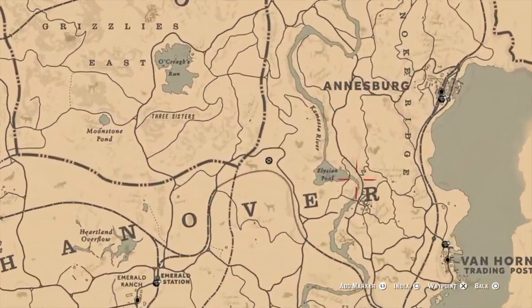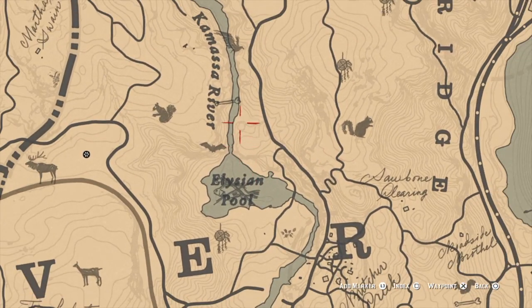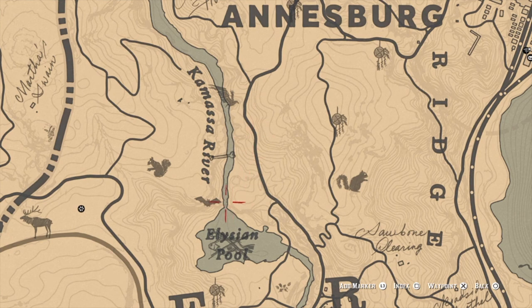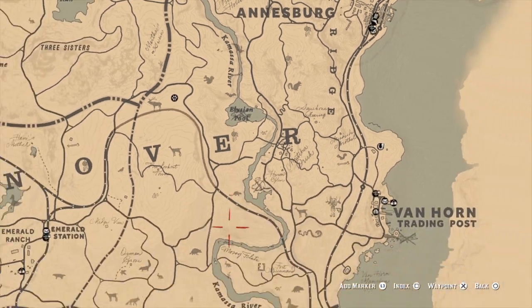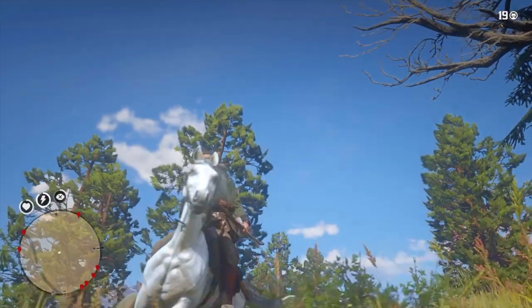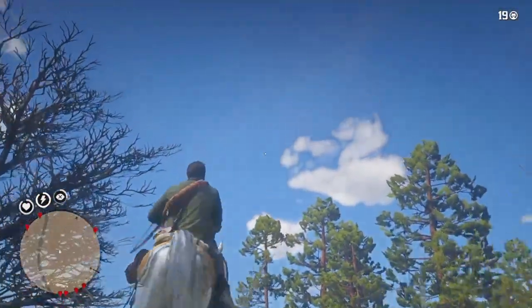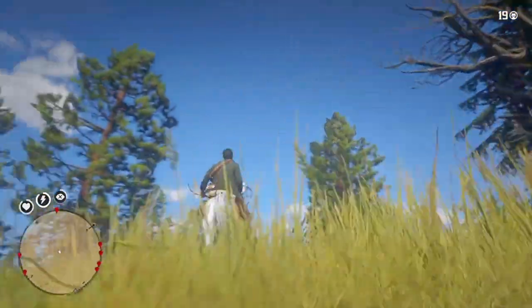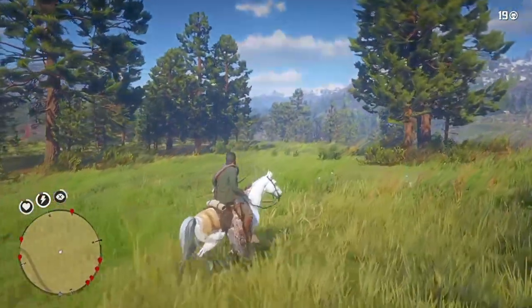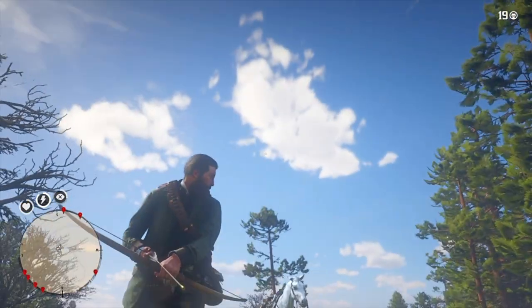The second request - this is gonna make your life way easier. Just go to Elysian Pool; behind the waterfall is where bats and rats are located, and that's what you need. Just use your small game arrows. Next location: I'm just south of Valentine - this place is great. This is where you'll find all the birds - cedar waxwing, sparrows, songbirds, woodpeckers, basically everything.